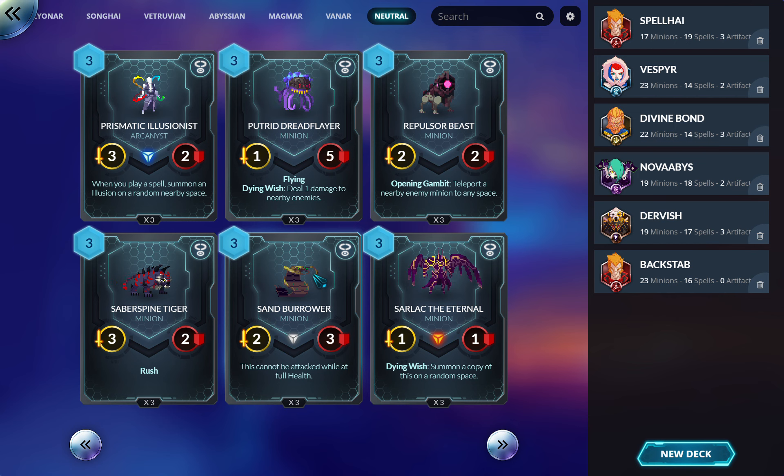I keep thinking about this card. The interesting upside is that if your opponent's creature-based, they cannot remove it unless you choose to attack. So if you're a buff-based deck, maybe I've been undervaluing this — Divine Bond, Magmar, Vanar — you play this and they have to waste a removal spell on it, saving their removal for later. In theory you get to choose when it dies.